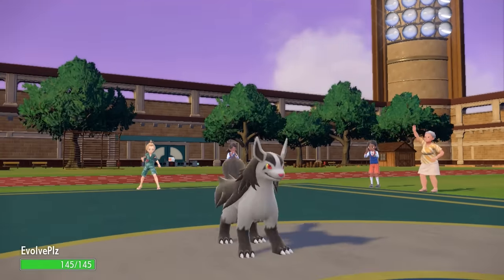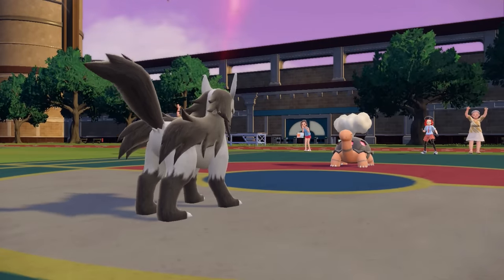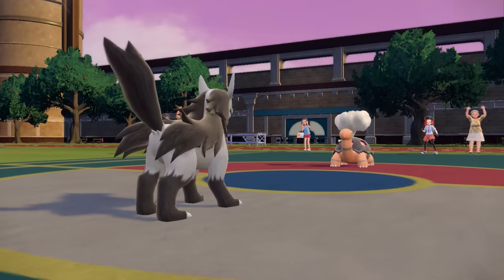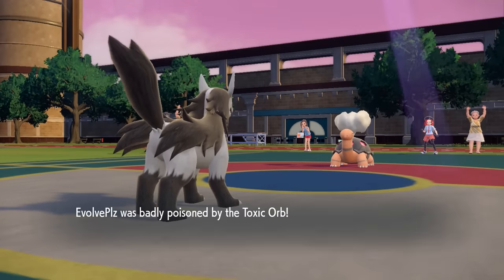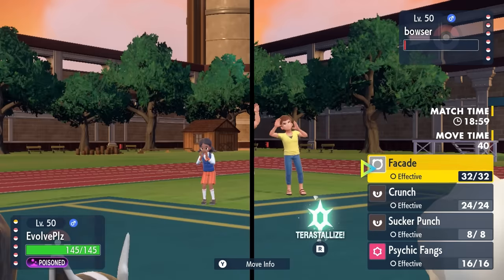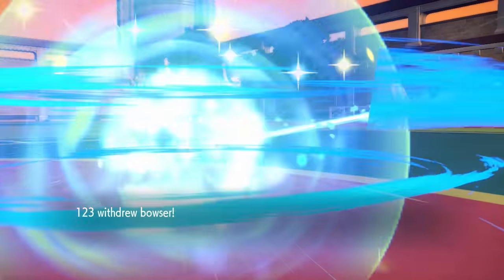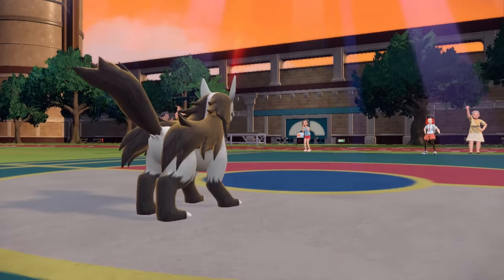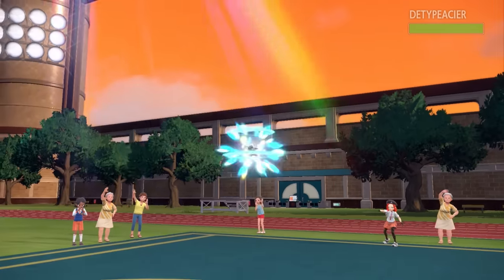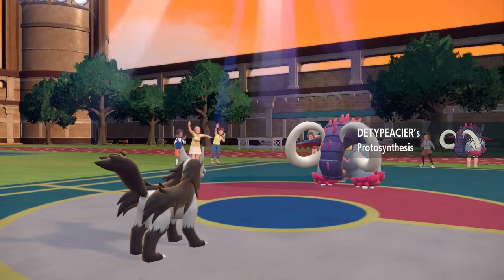Often you'll see people lead with Torkoal, set up Stealth Rock, and then switch it out to bring it back in and activate its ability later. With the Heat Rock item, the sun sticks around for 8 turns. I actually end up hard-switching into Mightyena, expecting the Stealth Rock. The good part about that hard switch is that I come in, activate my Toxic Orb, which also activates my Quick Feet ability, and I am out here speedy as they go into the Great Tusk.